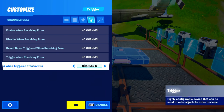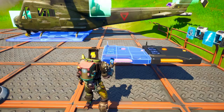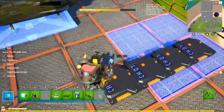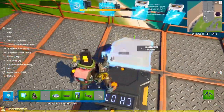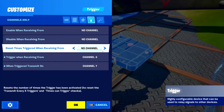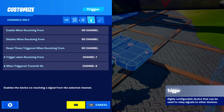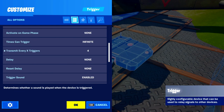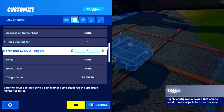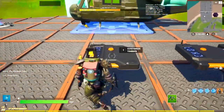This is where the other triggers come in. Set this trigger to transmit on channel seven, and make it receive from channels three, four, five, and six. So these will activate channel seven once each piece has been placed. Then set another trigger to transmit channel eight, receiving from channel seven, set it to transmit every four times, and allow it to only trigger four times.